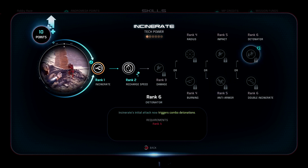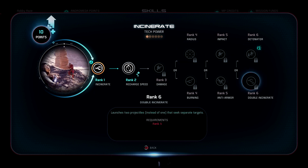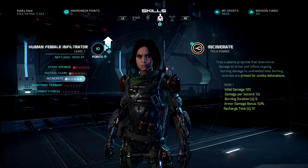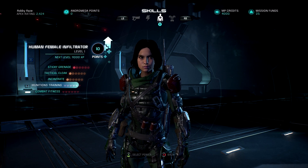Incinerate's initial attack now triggers combo detonation — so this is a priming power inherently, and now you can make it a triggering power too; it can detonate for you. I don't know guys, because if you get radius there's a chance you may sometimes hit more than one person, but here it's guaranteed you're going to hit two people — only two people though. If you're using any kind of ammo type this is obviously really good, but if you're using a gun you're trying to kill enemies with in one shot, you're not going to have time to combo. Right now it's looking like I may only keep a point in Incinerate and really buff up Sticky Grenade and Tactical Cloak — they are monster powers obviously.